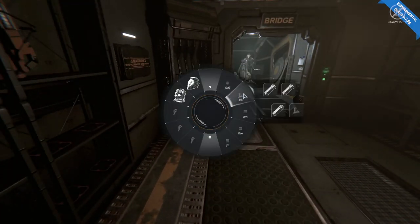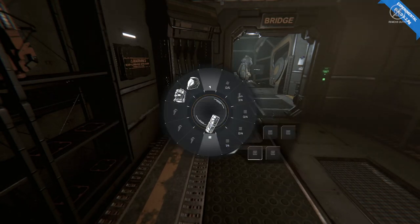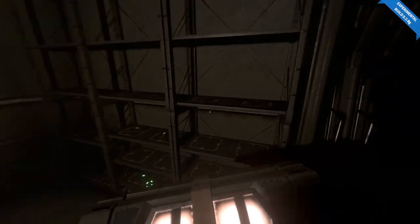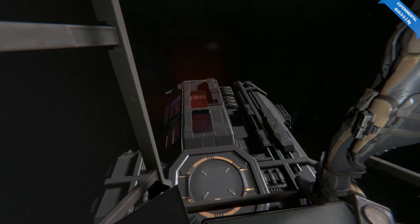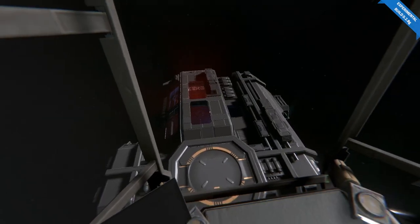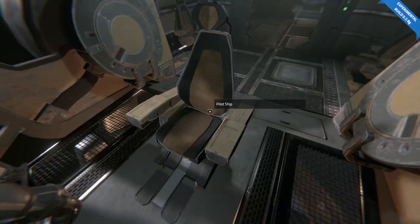Did you notice that there's glass windows on the top of the crew quarter module? Yeah, you can look up — you can see right into it. But not into the bedroom, which is good. I was just going to say, at least there's no shower rooms or anything.